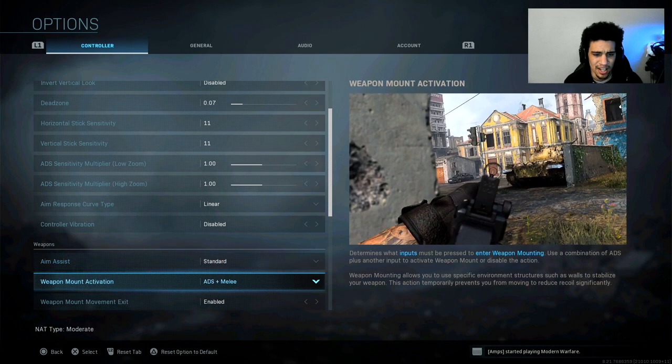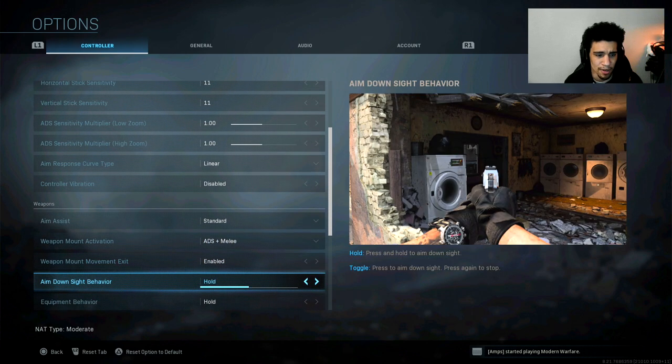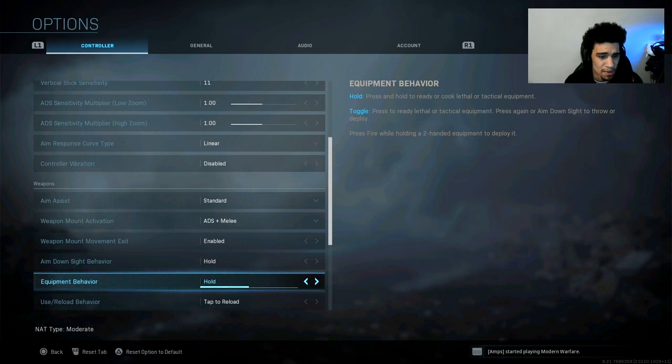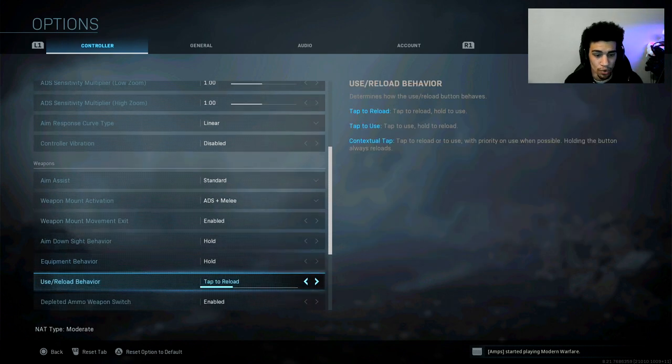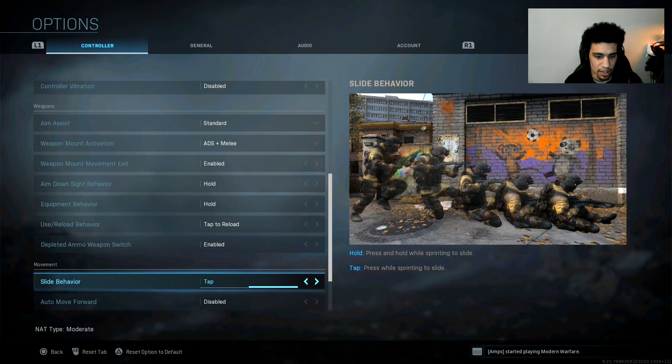Weapon mount is set to ADS Melee. Exit ADS is enabled. Aim down sights I hold — I don't know how people play with that toggled. Equipment behavior: reload is tap. When I play Warzone I use Contextual Tap so I can press Square and pick up everything instantly. Weapon swap depletes ammo, so when you run out your weapon automatically switches to your secondary.